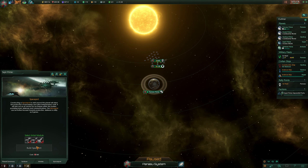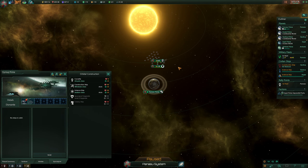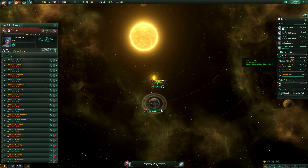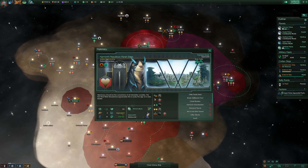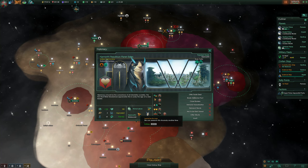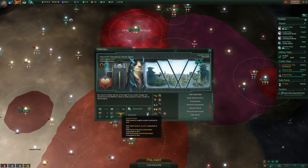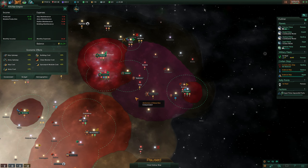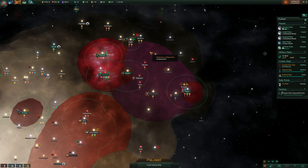Situation log updated — I'm gonna build the spaceport here. Actually I haven't built the spaceport here yet, so that'll be the next thing since it's increasing our military power by quite a bit. If we look at the fleet comparison — their fleet power is superior, which is concerning. Equivalent, equivalent, and superior — that's not good. I thought we'd be ahead by now compared to the others, but I guess not.